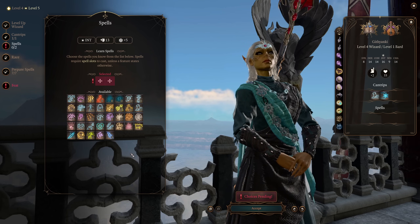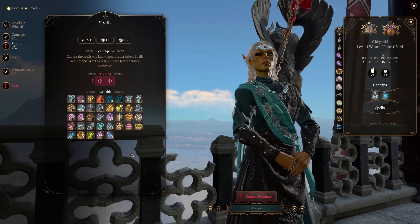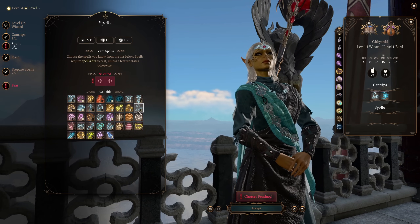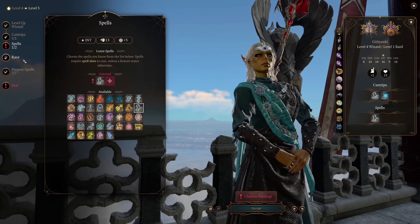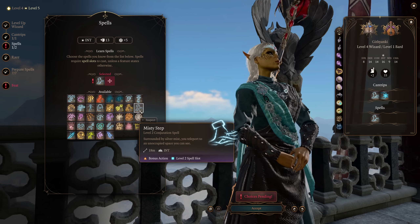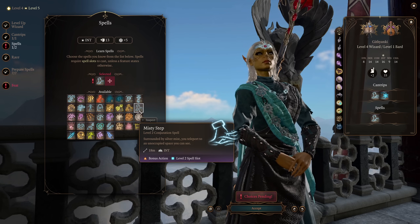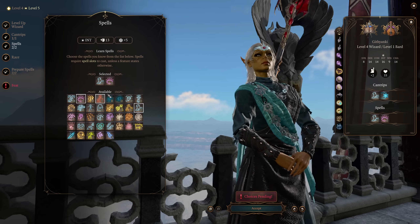Next up, for our spells, we've kind of run out of actual enchantment spells at this point, so I'm going to pick up a couple of utility options that I think make sense for this build. Misty Step makes sense because at level 5 of the Githyanki, we're getting Misty Step once per long rest. Now we're going to be able to cast it as much as we like, but always having that one free use without spending a spell slot is still great. I'm also going to pick up Blindness.